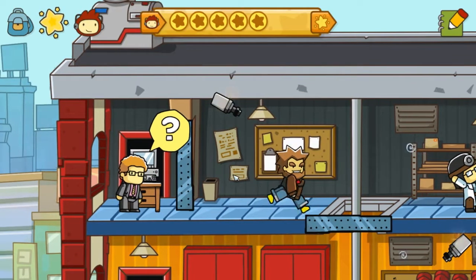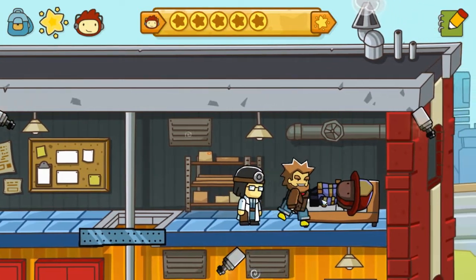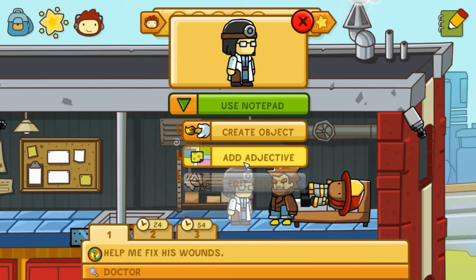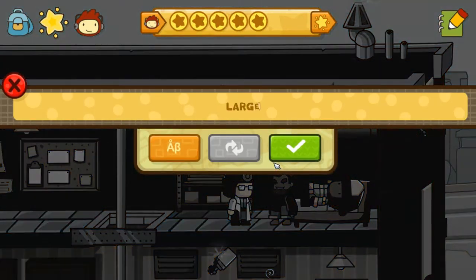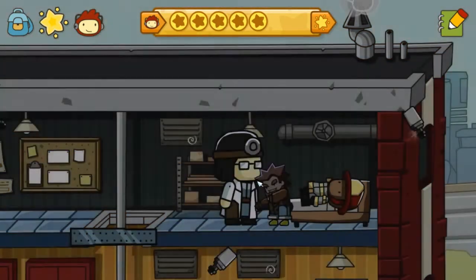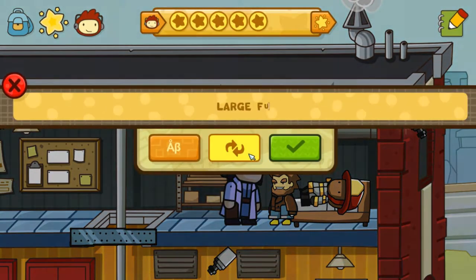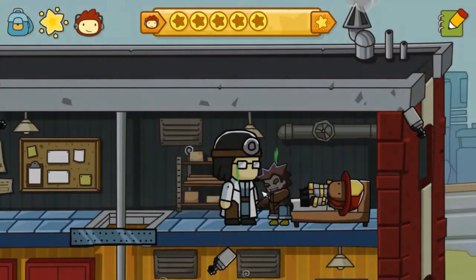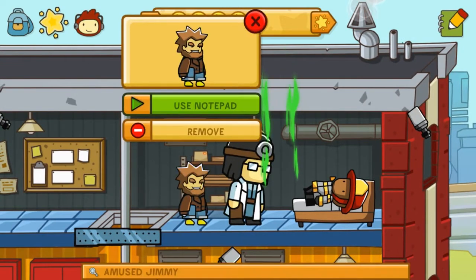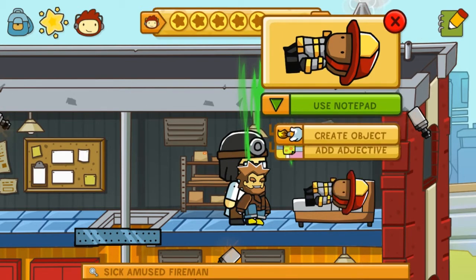We've got to help the doctor treat someone's wounds first. I've got my survival jacket on, I am ready to help you. The doctor says help me fix his wounds. So I can either create an object for her or I can add an adjective — if I add an adjective like 'large' it'll make the doctor large. You could put funny, smelly, and make anyone like anything. So she's really smelly, and he's sick and amused.